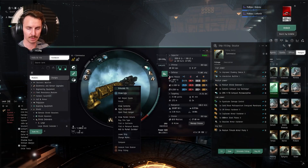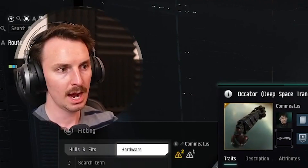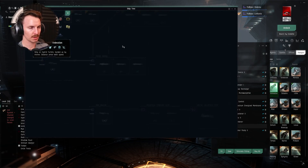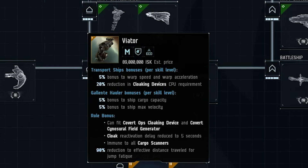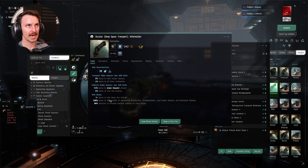So this is the Okater, but this fit will also apply in general to the other T2 haulers for your race, so make sure you stick around. This is considered the deep space transport of the Tech 2. Typically when you have your hauling ships, you've got two types of Tech 2 haulers: the blockade runner, which is slippery, fast, and designed to be cloaked, and then the deep space transport, which is tanky and extremely difficult to kill and lock down.